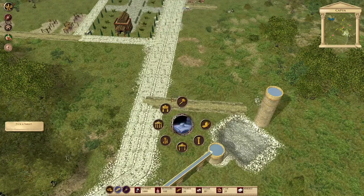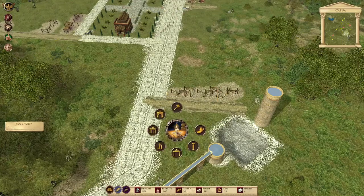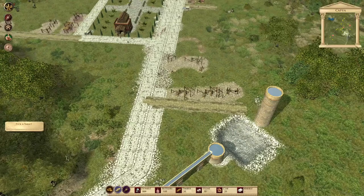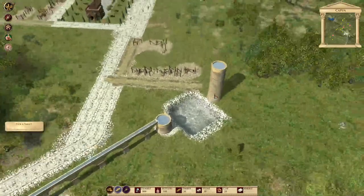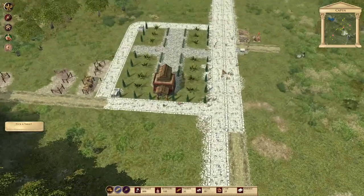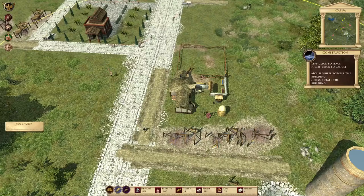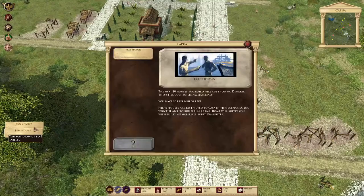Let's do that then - a clay pit close by, another two houses. Who wants to work in the pig farm? You don't? Let's try and keep our road established. Let's have a well there because everyone likes having a well nearby - maybe they just like having a drink now and then. Let's have a pig farm. If I have it there it's definitely not going to fear the road. Put it like so. Now let's pick a tablet.